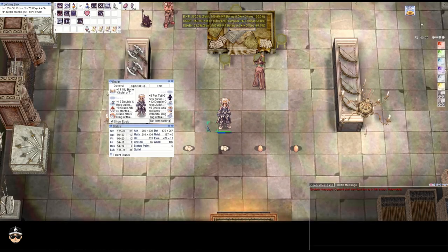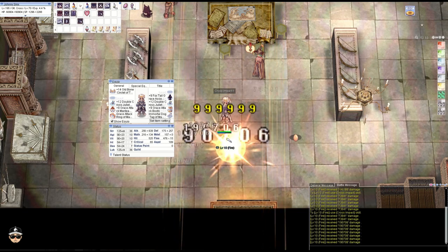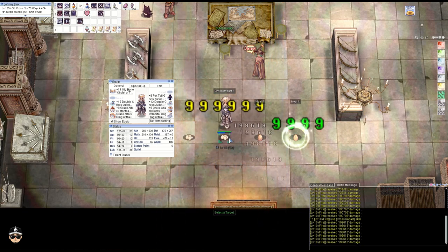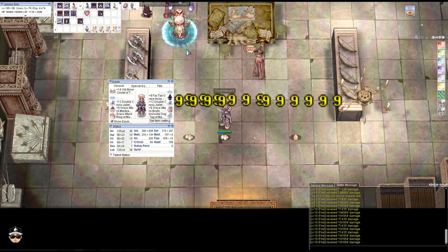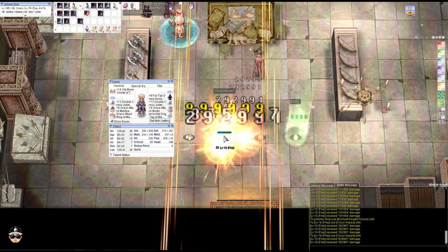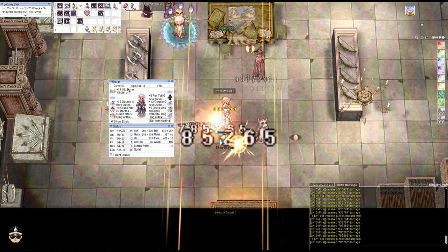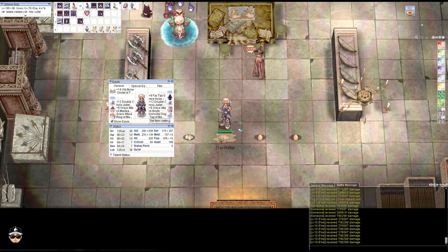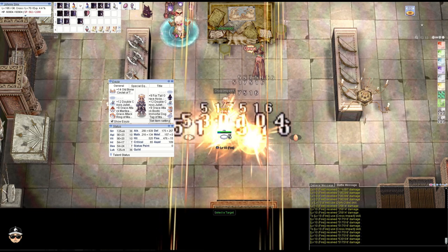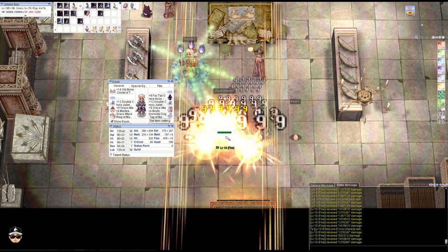Next we're going to do the fire egg and we'll use a water enchant. It's about 196k at crit, about 70k to 73k per hit without the critical damage. With EDP it's about 700k to 830k per hit, and without critical that's about 260 to 270k. With our claw we're doing 1.4 million damage per hit on a cross-impact crit - that's actually pretty good.